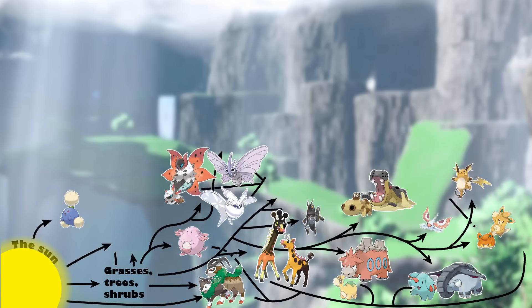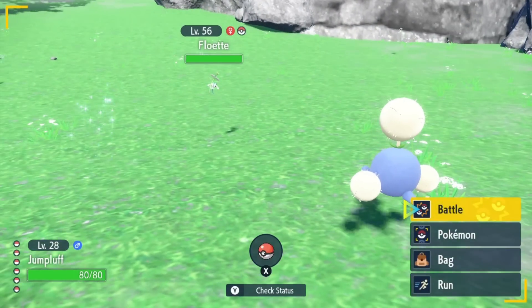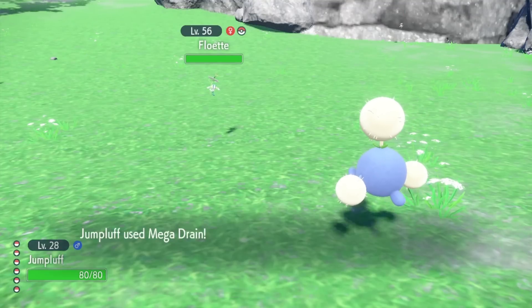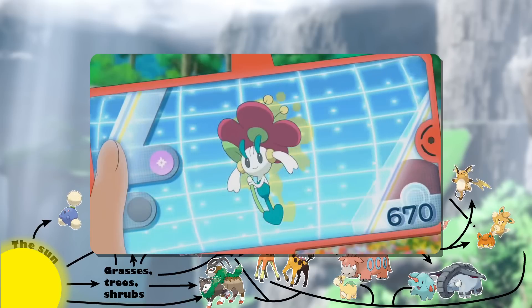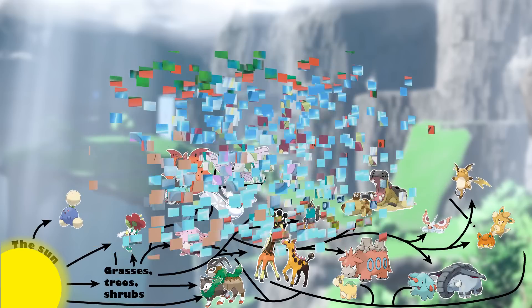Another interesting addition to this trophic level is Floette. Instead of physically consuming parts of plants like real-world organisms do, Pokémon have the ability to essentially drain the life force out of living organisms. This is most often seen in ghost types, but moves like Absorb and Giga Drain seem incredibly similar. Floette's Pokédex entry states that it draws out the power of flowers to battle — and if you can harness it to battle, why not to keep yourself alive as well?